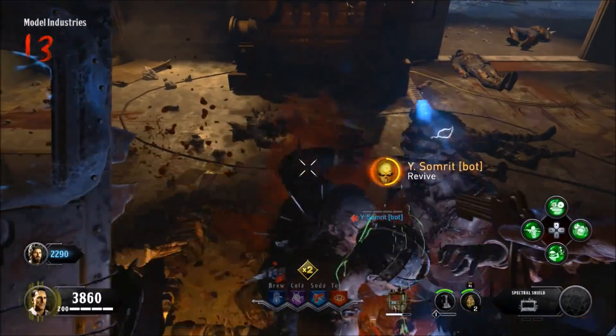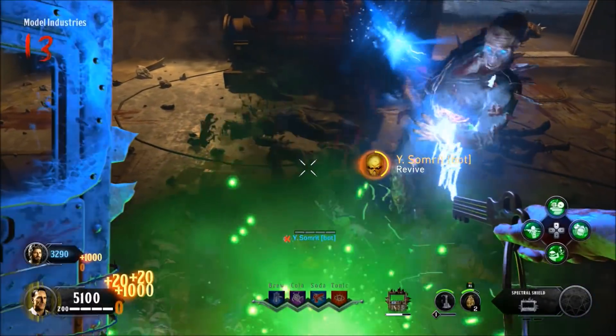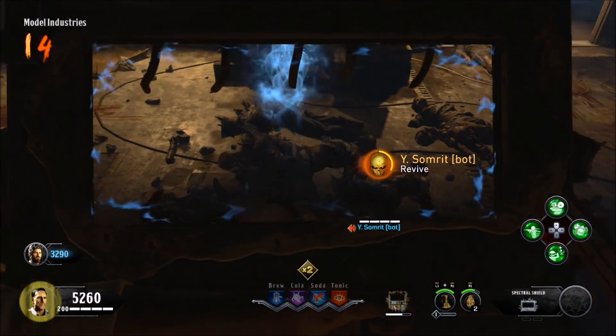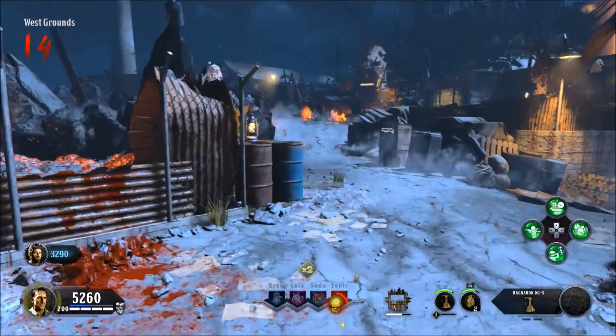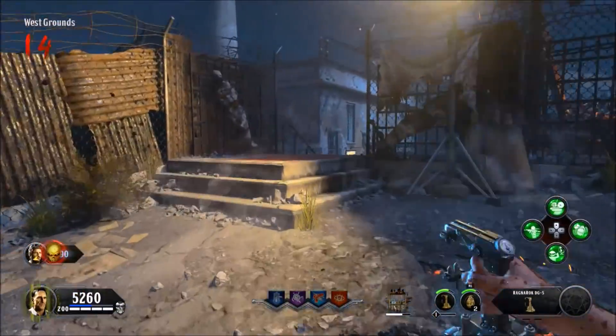All you have to do is simply zap the zombies and the dogs, and you can fill up your actual meter bar right here, as you can see in the video. Once you've done that, simply pull out your DG4 Ragnaroks — or whatever specialist you've got on — and boom, you're going to have the stage one unlimited. Now it's not fully unlimited yet.